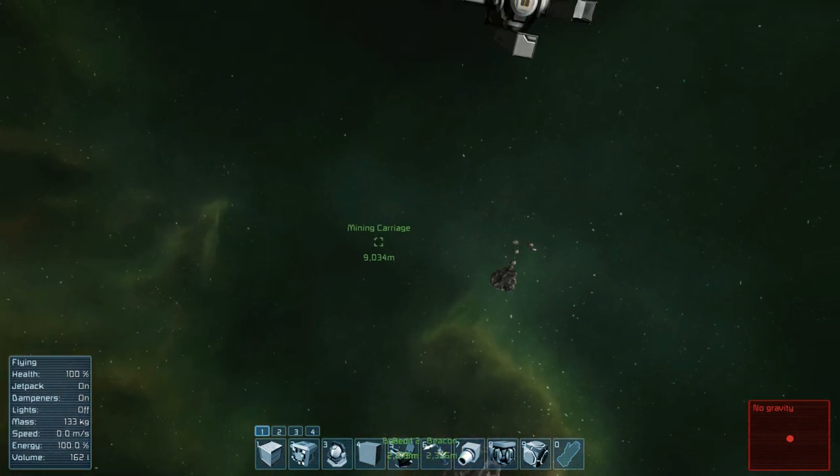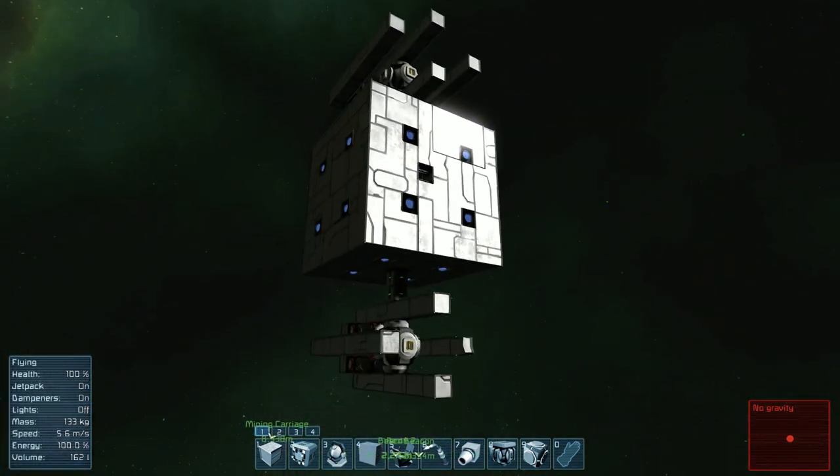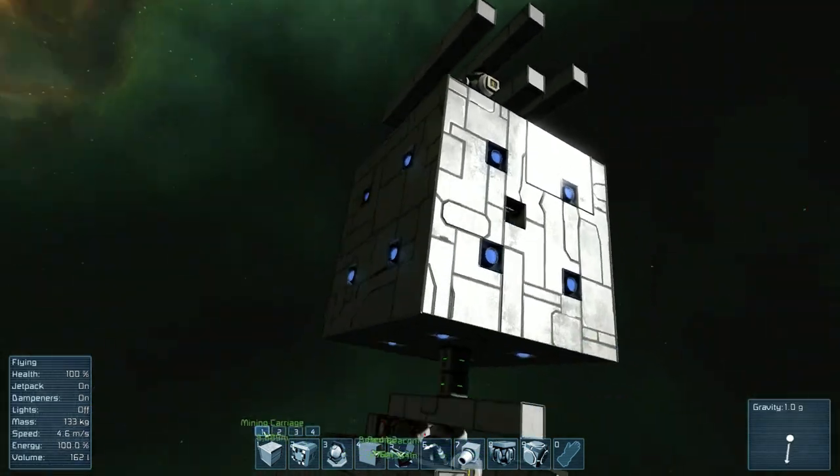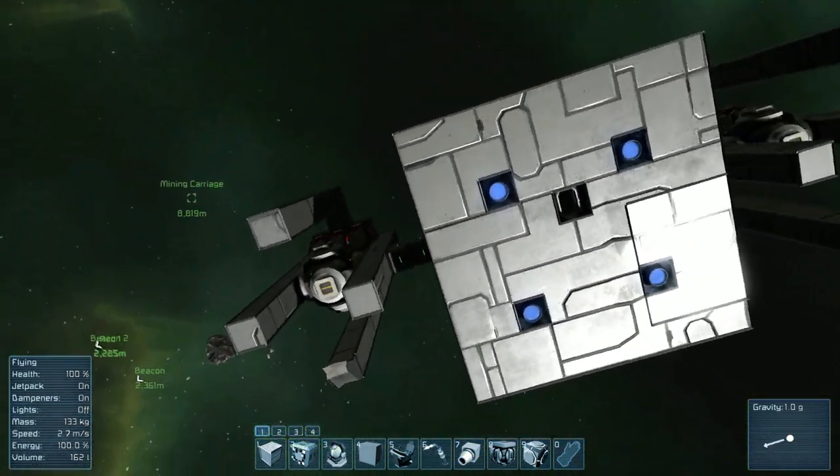Alright, so what I have here are two ships. Both of them function pretty much using gravity. One's pretty much a gimmick, the other one actually has full functionality as far as pitching and yawing is concerned.